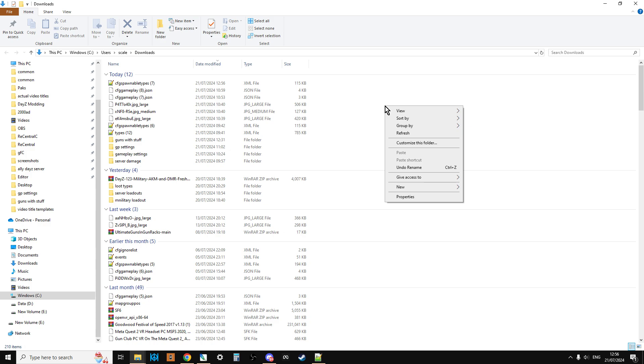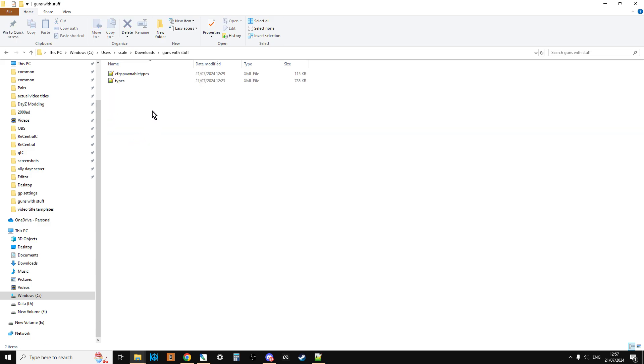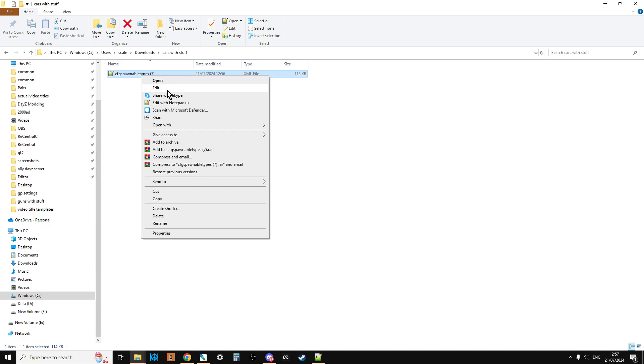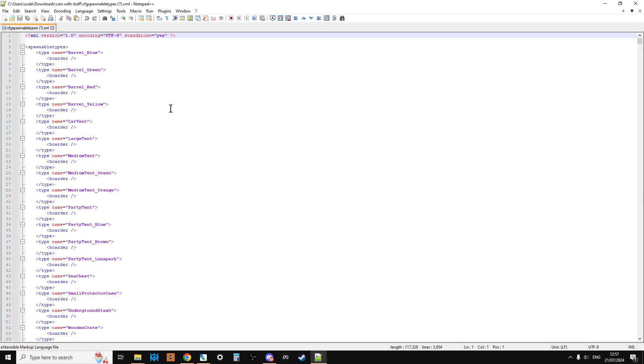It's going to be in our downloads folder. I'm just going to create a new folder and call it 'cars with stuff', and then paste that into there. So there it is — CFG spawnable types. My computer has added seven brackets after it because as I'm making lots of these videos, I'm constantly re-downloading the same files. If we want this to work on our server, we need to make sure we get rid of that. It also serves as a reminder that this is our edited one. So if we edit this with Notepad++, here we have our CFG spawnable types file.